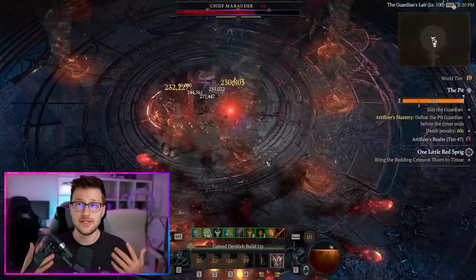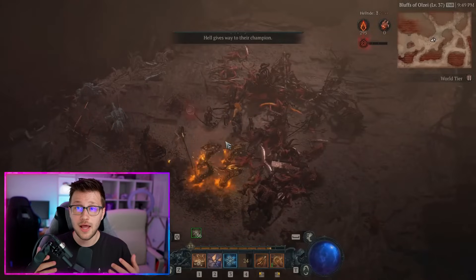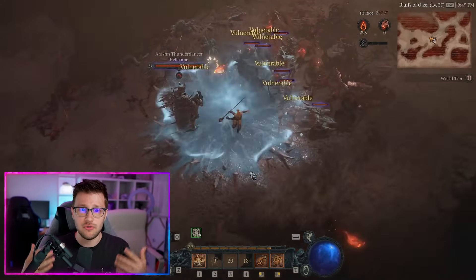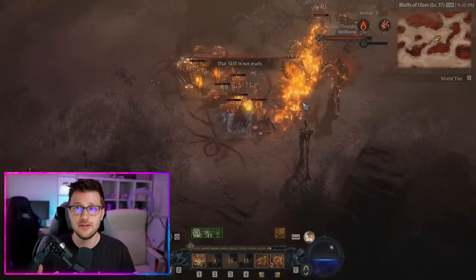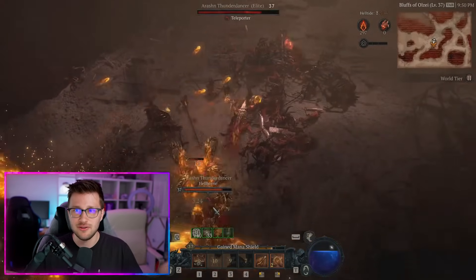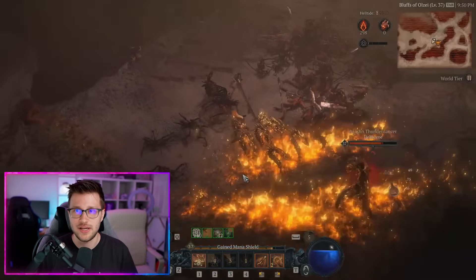They've taken away a lot of the annoying danger in Helltides and buffed a lot of the mob density. As you can see in some of the examples, there are a lot more enemies to fight, meaning a lot more XP overall. They've gotten rid of some of the annoying things Helltides previously had, such as the meteor showers that could one-shot you or knock you off your horse and ruin your progress, reducing deaths and helping you not lose a lot of Cinders from random bad luck.